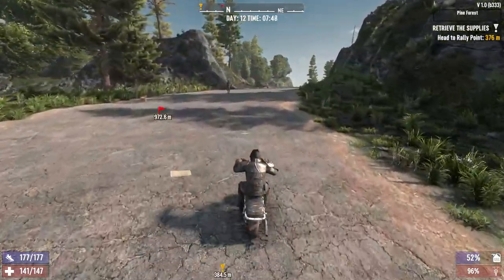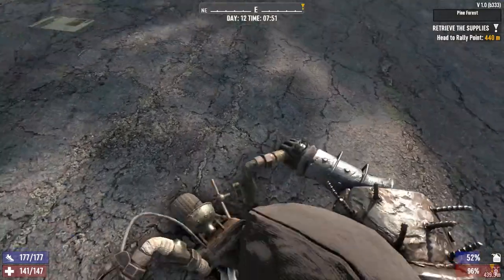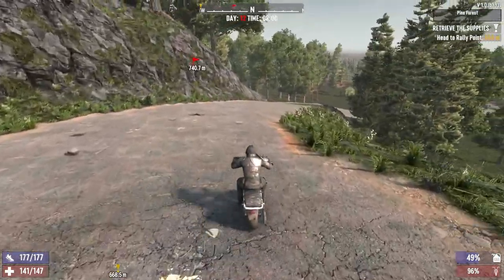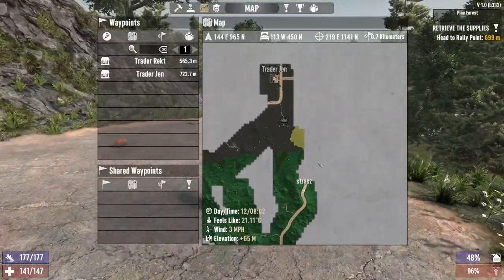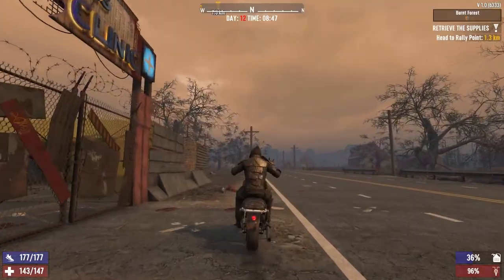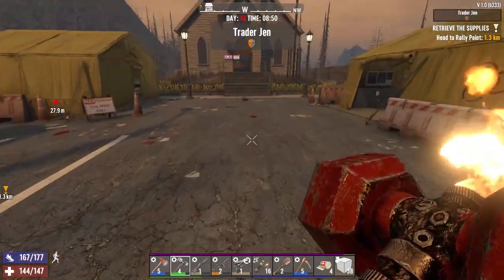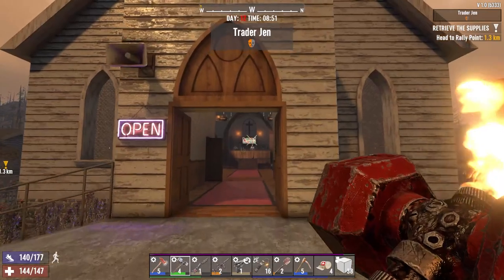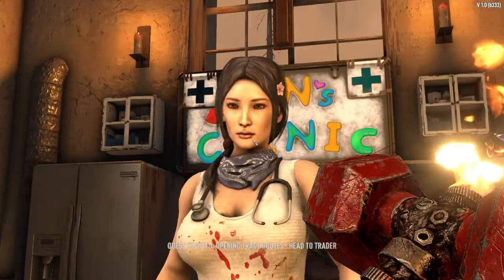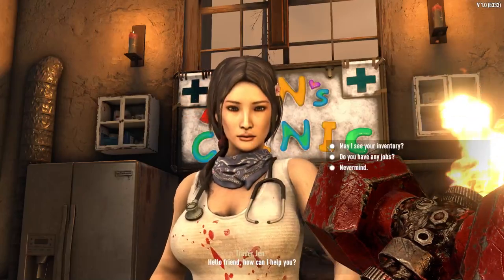We'll just dip our toe into the wasteland. I'm going to need to start scrapping down some cars — actually I don't think we need to at the minute, fuel isn't that bad. We've got some fuel in the minibike. We're here at Trader Jen's. Have we got anything to sell? No. She's going to give us the special trading route but it's miles away to the south west. Any tier 3 jobs that are close? Infested clear — let's go do an infested clear. We're hungry.